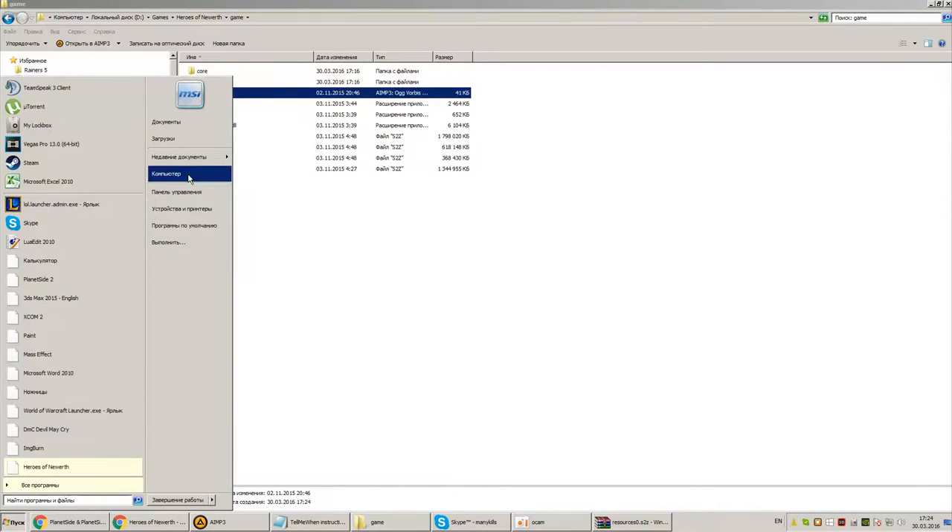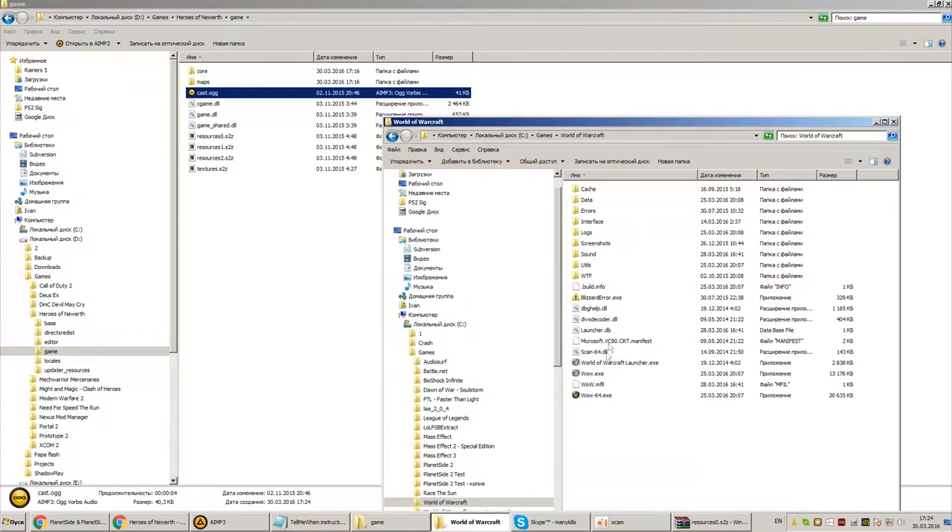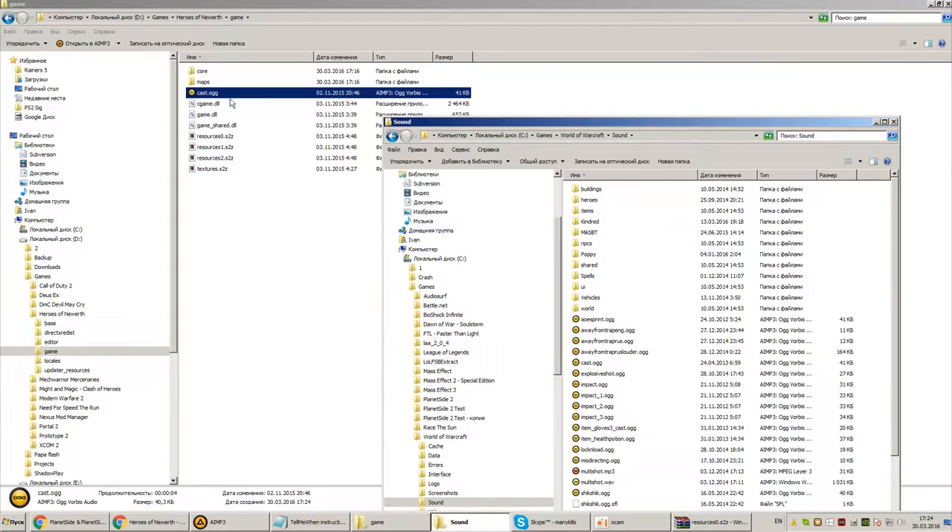To add a custom sound to an ability in WoW, do the following. In your WoW folder, create a Sound folder. Put all your sound effects in this folder and launch WoW — or relaunch if it was already running.